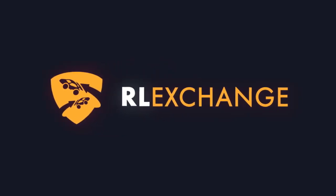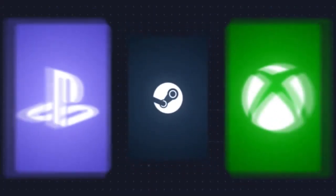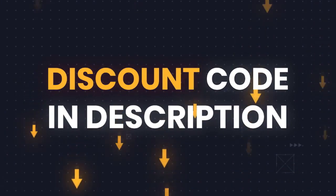Do you want to upgrade your car in Rocket League? Then look no further than Rocket League Exchange. On this site you can buy and sell Rocket League items. They also have the cheapest and most reliable prices on the market and the fastest delivery time around. Make sure to use code Mystic at checkout for a discount. There's a link in the description.